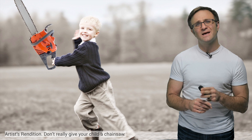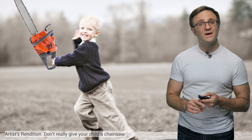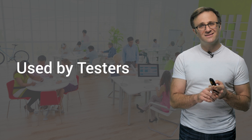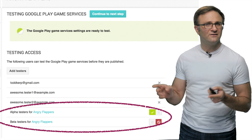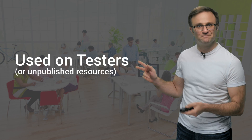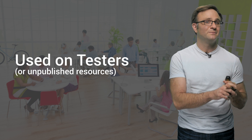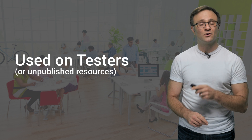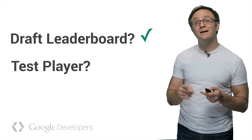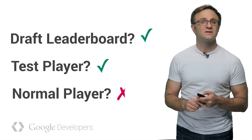Now, in the wrong hands, these management APIs can be dangerous, or at the very least, a player could erase a whole bunch of scores they didn't mean to. So we have a few restrictions on these APIs. First, only the people in your testers list can call these APIs. If you have alpha or beta testers and you've given them testing access to game services, this might be a lot more testers than you originally thought. Second, management APIs can only be used on tester accounts or on game service resources that are still in an unpublished state. So if you want to erase an entire leaderboard, go ahead as long as it is a draft leaderboard. If you want to remove all achievements from a player, you can do that, but only for a test player. If you want to remove published achievements for a normal player, sorry, that you cannot do.